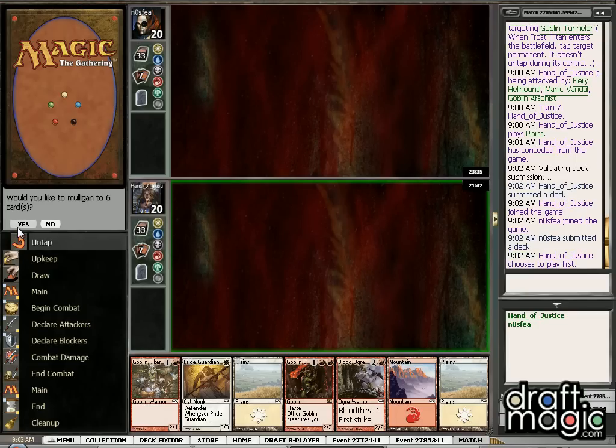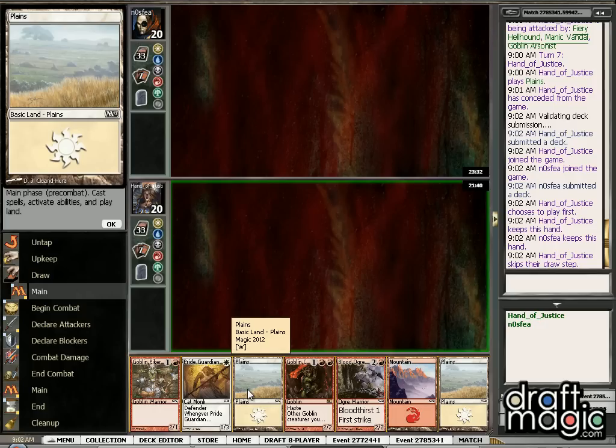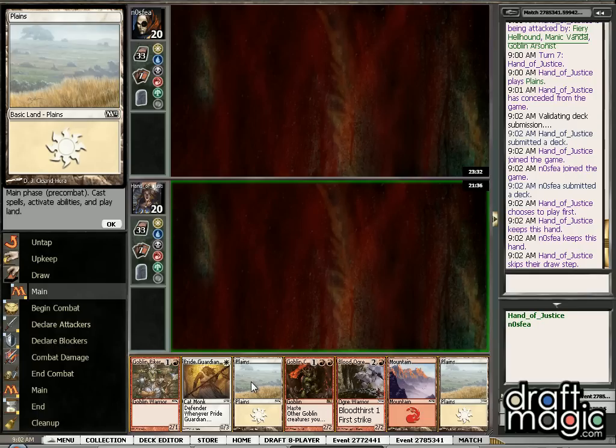Okay, we are going to be on the play, and this hand is fine. So hopefully we can go Piker into Bloodogre, or Piker into Chieftain.